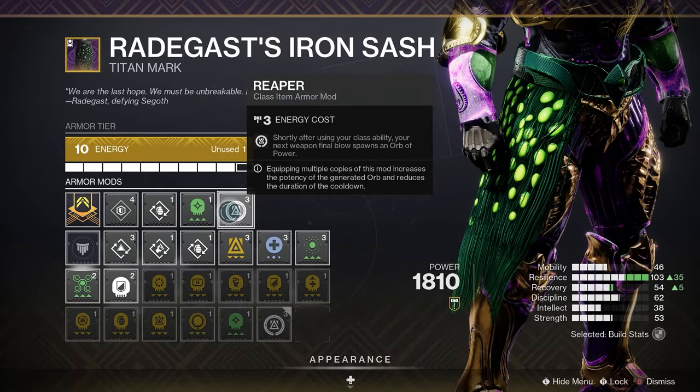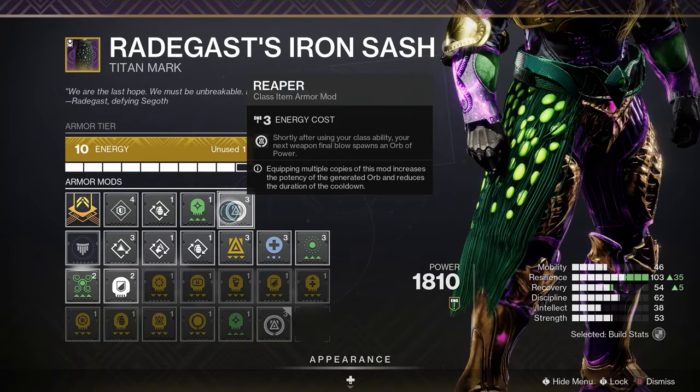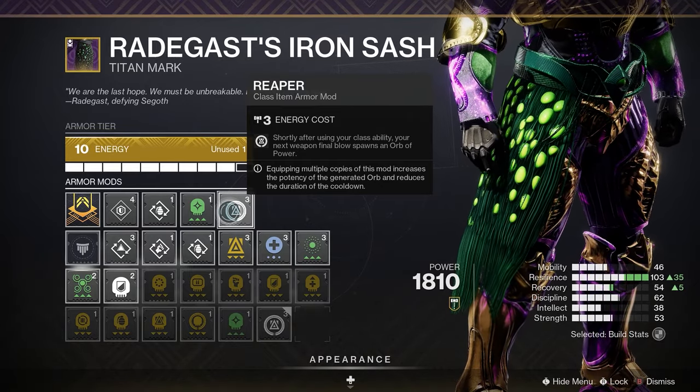Moving on to the class item, we have a Bomber mod to reduce grenade cooldown using your barricade, then an Empowered Finish to give us an armor charge when performing a finisher. So now performing a finisher gives us Banner of War — which is healing and increased melee damage for you and teammates — creates threadlings, gives us increased melee damage with our Wormgod Caress exotic and the Burning Fists exotic perk, and also gives you an armor charge to use as a void weapon damage boost or emergency reinforcements if needed. Pretty nuts. And the last mod is a Reaper mod to create an orb of power if we are struggling behind the cover of our barricade and we get a weapon kill.